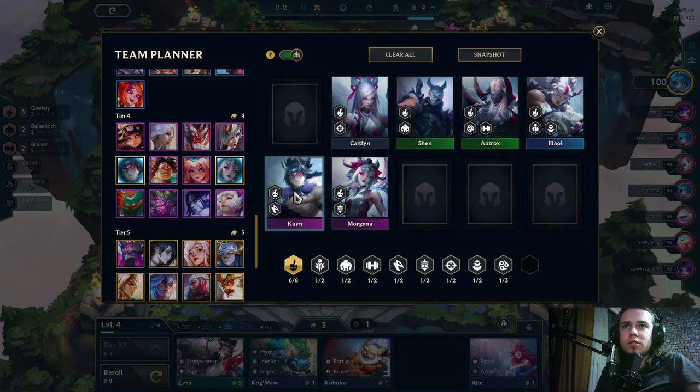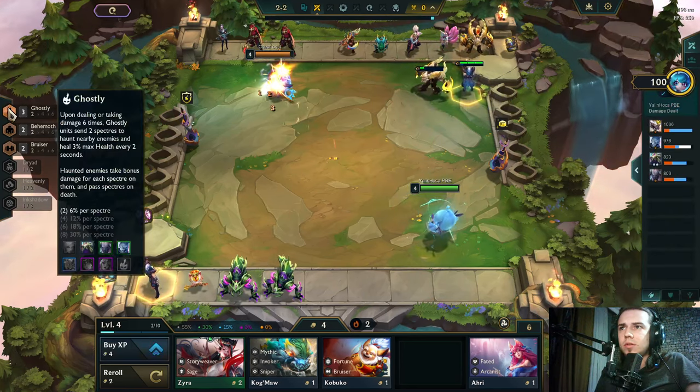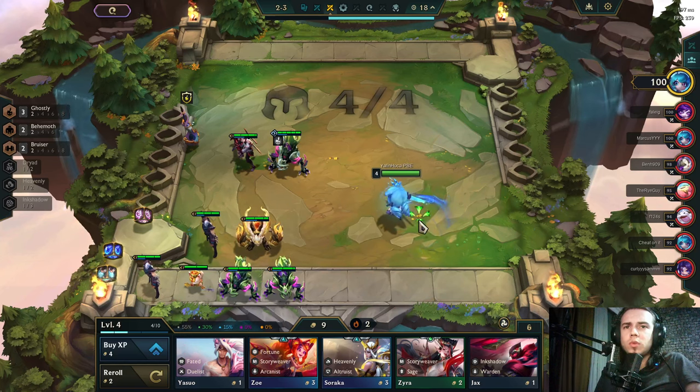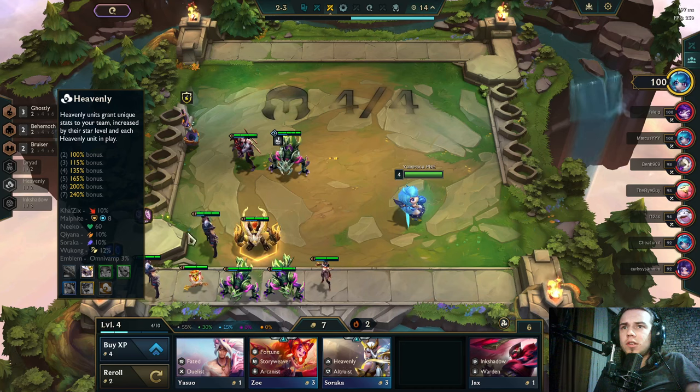Wait, this is not a Ghost unit — one, two, three, four, five, six. Okay wait — yes, six Ghostly units. In the game there are six Ghost units, and I have the emblem, so I can ditch one and still hit six Ghostly.